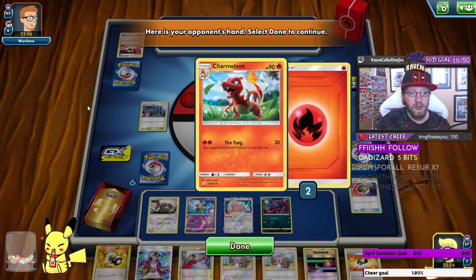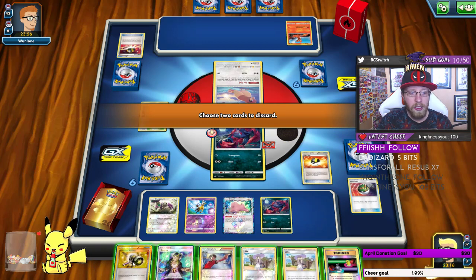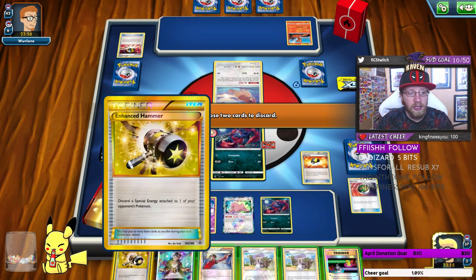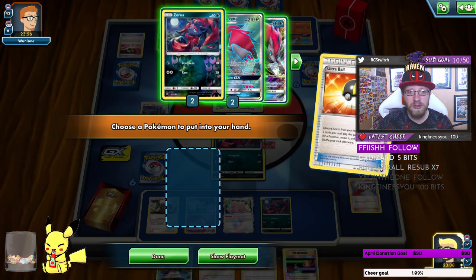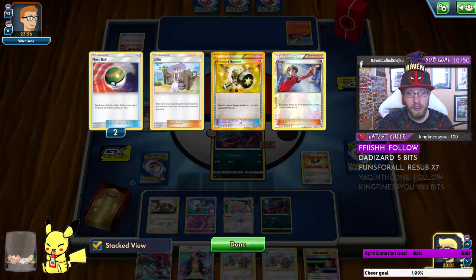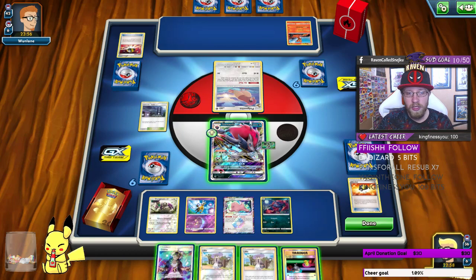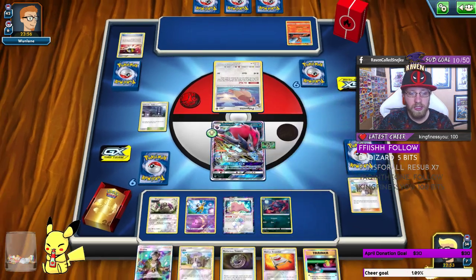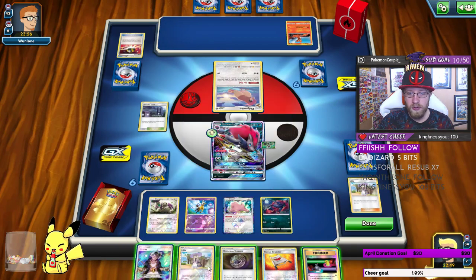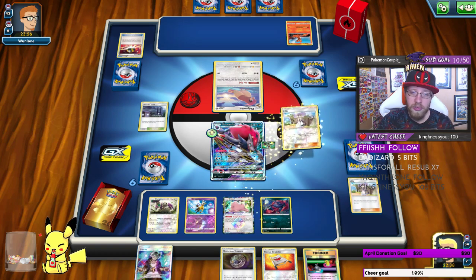I'll discard Judge — I don't need it at this point, and I don't need Enhanced Hammer since he's using a lot of basics. Let's play Zoroark GX on the active spot. Before that, I'll do a trade on Lillie — we don't need another Lillie. I could play Mysterious Treasure and look for something, but I prefer playing Lillie for the safer play. We'll draw maybe two cards.